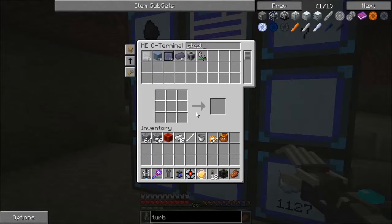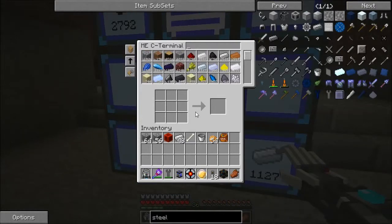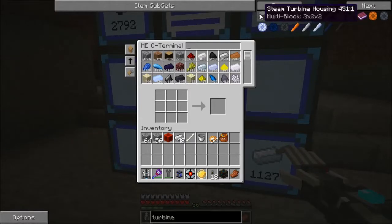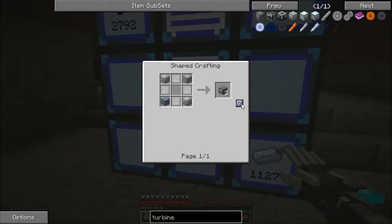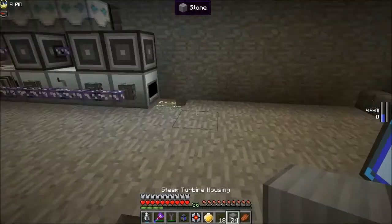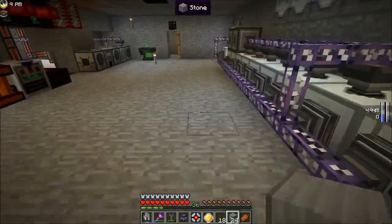I need 36 steel in there to do this. I'll be right back, guys. And we are back. So what we're going to do now is get ourselves some turbine housing — one, two, three, four, one, two, three, four. Now what we're going to do is run downstairs and come up over this.